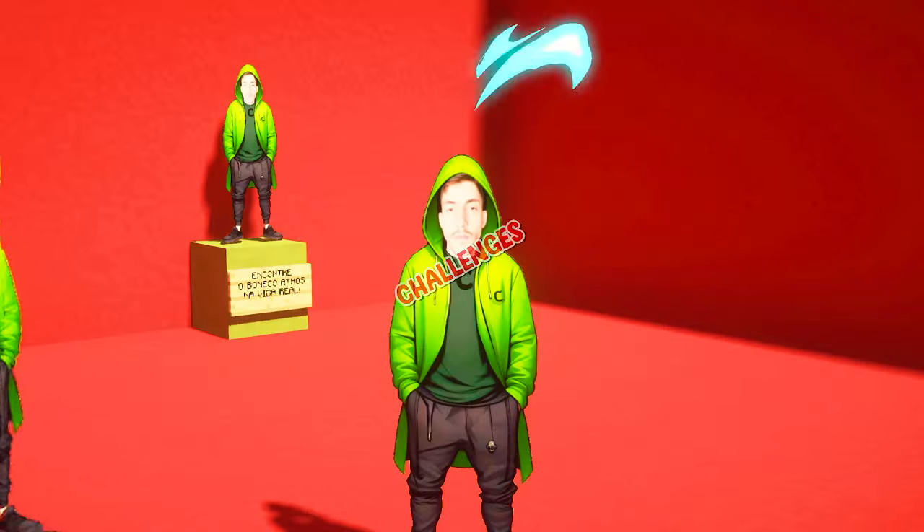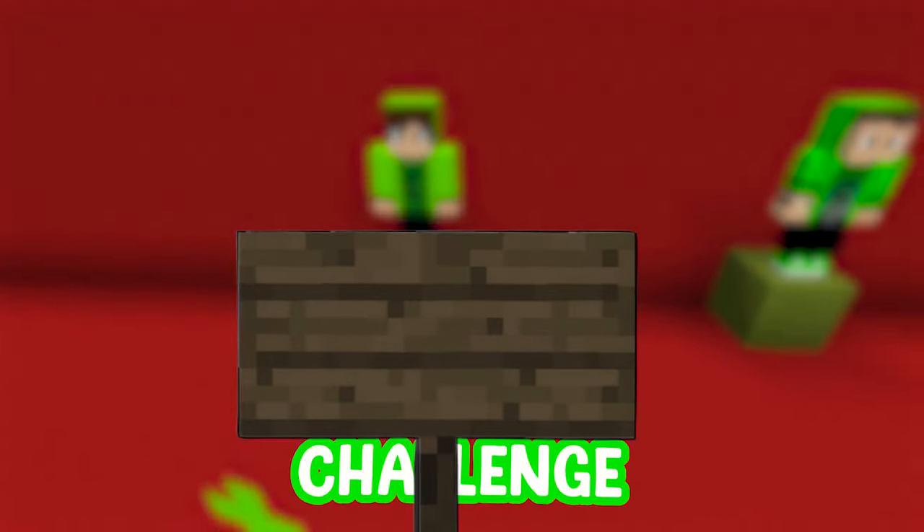What's happening? To make it more realistic, we need to complete challenges. And the first challenge is: draw a realistic drawing.